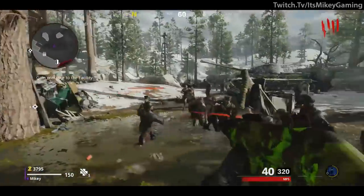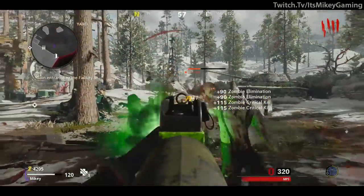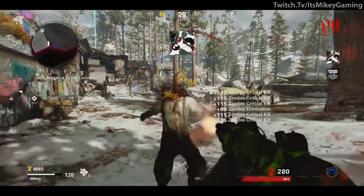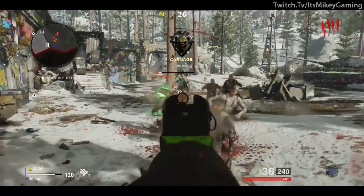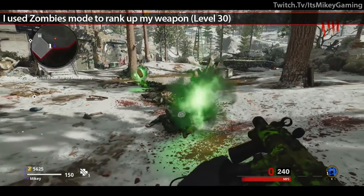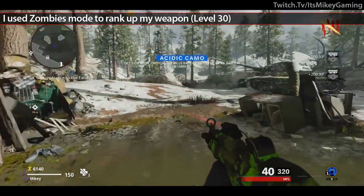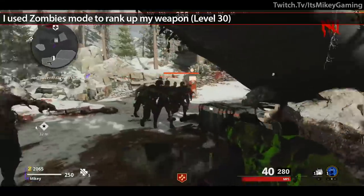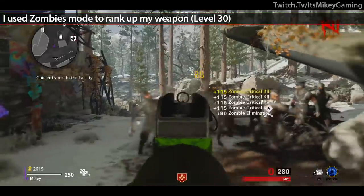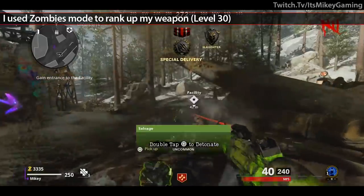Weapon rank is mostly tied to time played, and at the time of this recording, you need a lot of time played — over 8 hours — to reach level 50. That's a big deal because challenges are locked behind rank, so this makes getting camos a grind. For that reason, I played a few hours of Zombies and reached weapon level 30 before even setting foot in multiplayer. Weapon rank carries across all modes, so I'm not saying you have to — that's just what happened. I'm just mentioning it since it can make the grind a little more interesting, a little more chill.